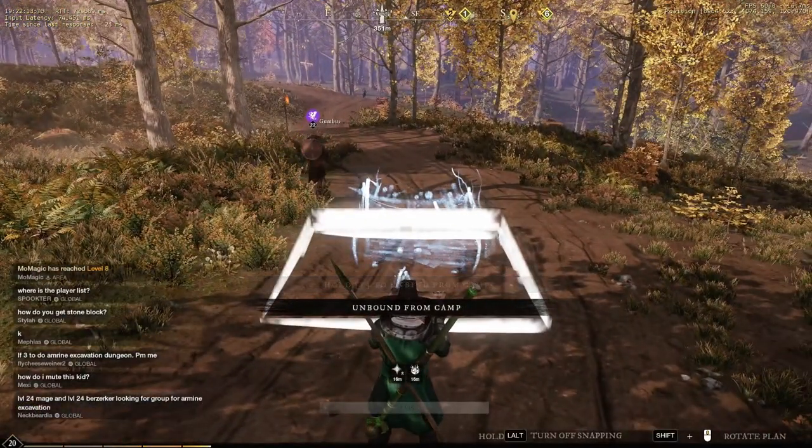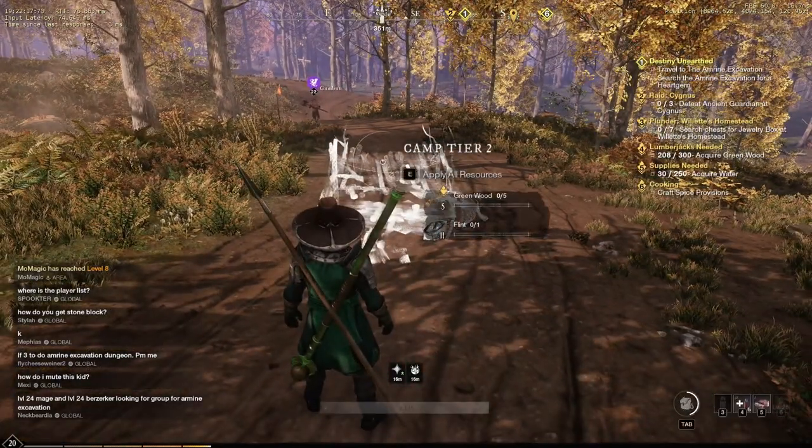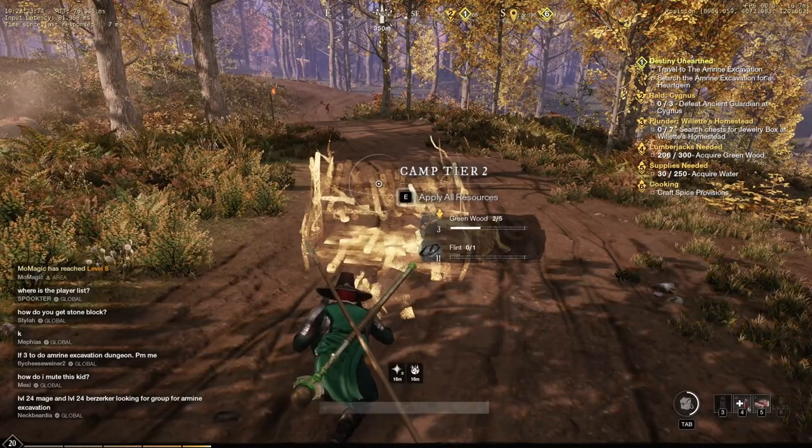A quality of life note: it doesn't take any more resources to make a camp tier level two than a level one, so that is definitely really nice.